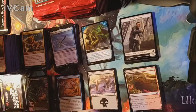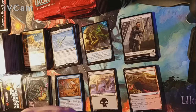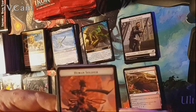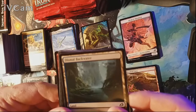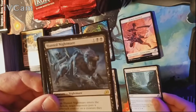Nothing of note in the commons — Forbidden Friendship cards are always a hoot. Pack eighteen — that's the sister of the human soldier; she rules the soldier pack with the brother-in-law. Dismal Backwater is our land and our rare is a Hunted Nightmare. Uncommons are Boon of the Wish Giver, Stormwild Cap, and a Boneyard Lurker. Nothing special in the commons.